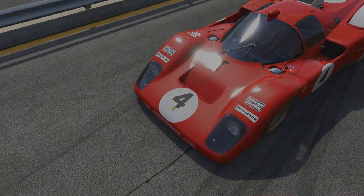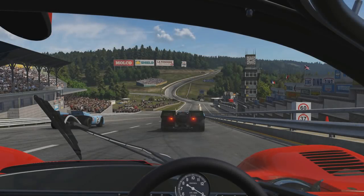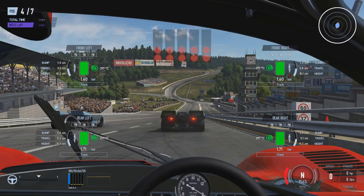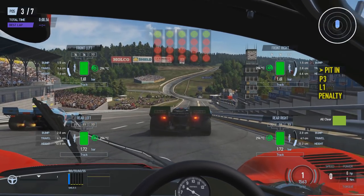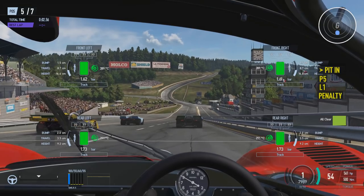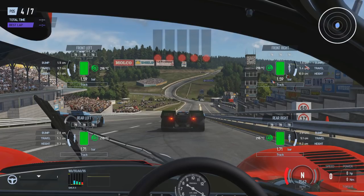If the starting grid is on a slope — whether that's an incline or a decline — you obviously need to hold the brake. The moment you shift up into first gear, the car is going to start rolling in either direction, and if you move too far you're going to get a penalty. So what you need to do is put your foot down on the clutch, shift up into first gear, but also hold the brake at the same time.